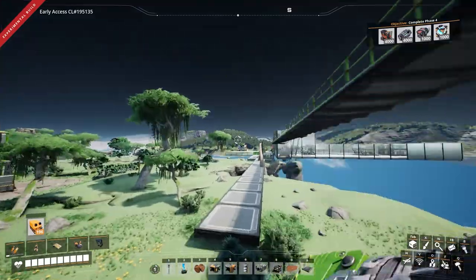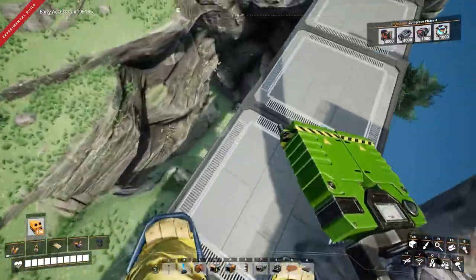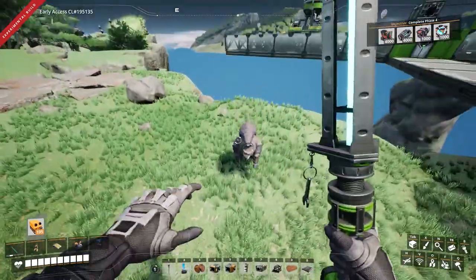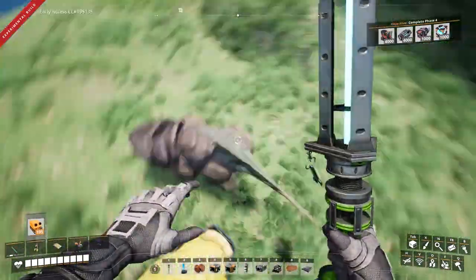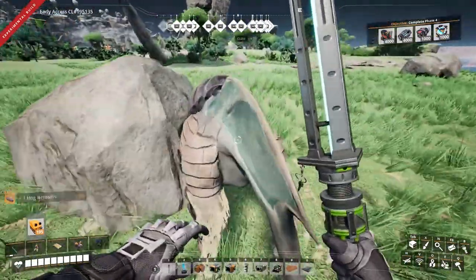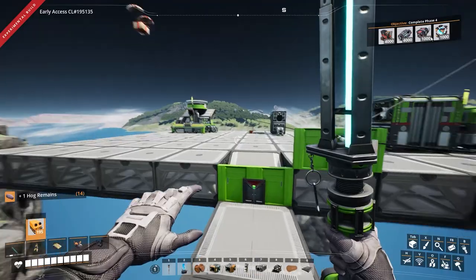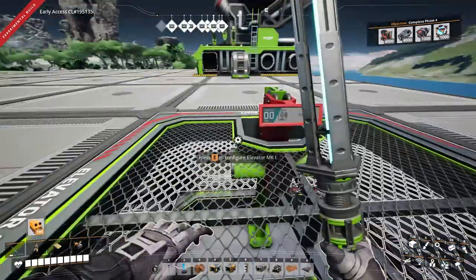Over here is going to be my SAM ore processing factory, and there are my creepy cat things down there. I also recently installed a mod called Linear Motion — it's basically elevators.